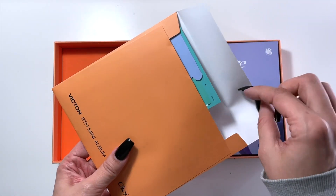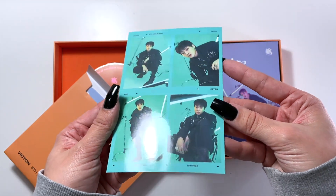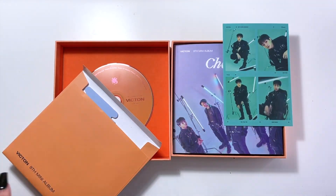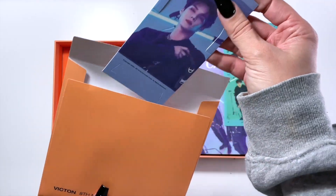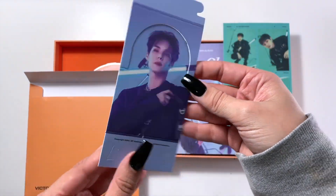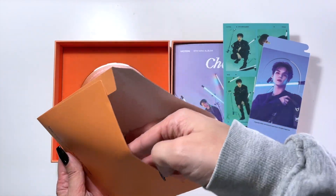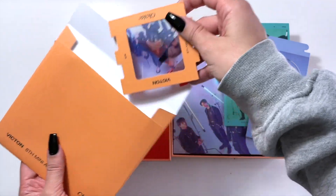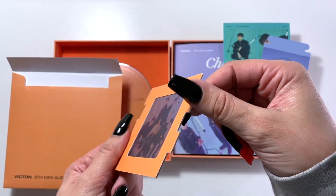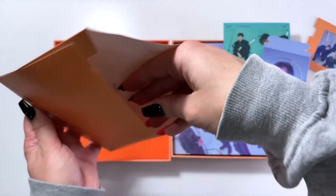Here we have this little envelope and I think this is where all my pulls are going to be. We have a little four-cut photo thing and we got Hansei — one of my biases in the larger inclusions. I don't trade or anything for larger inclusions anymore so pulling my biases is always great. Then we have Sejun in the little pop-up card thing — oh, two of my biases already, starting off strong! And then there's the puzzle piece, a constant in this trilogy of albums.